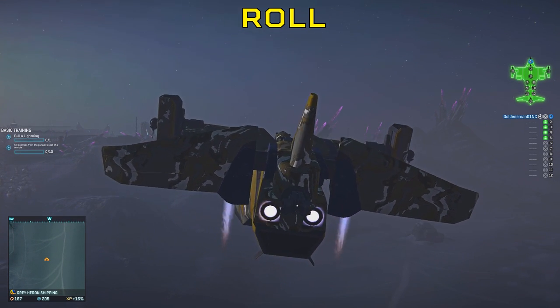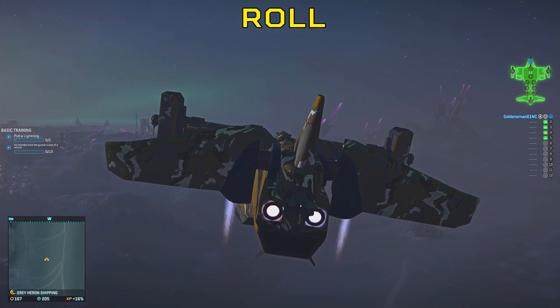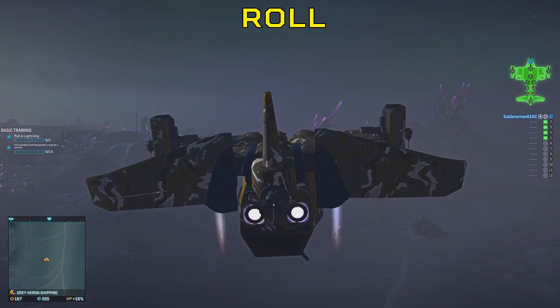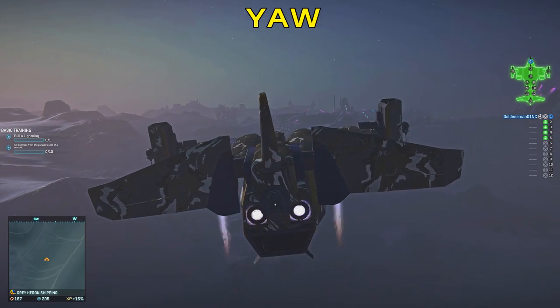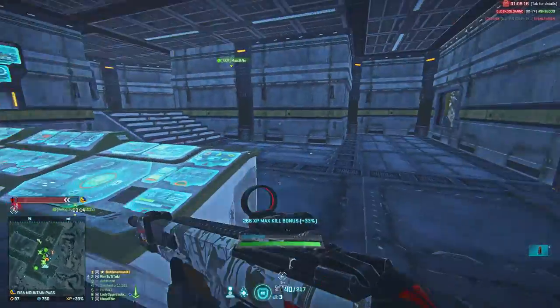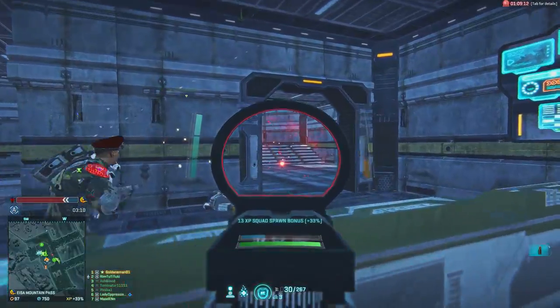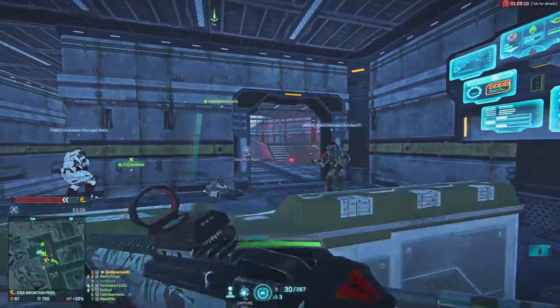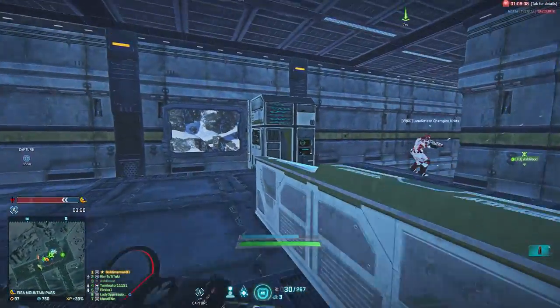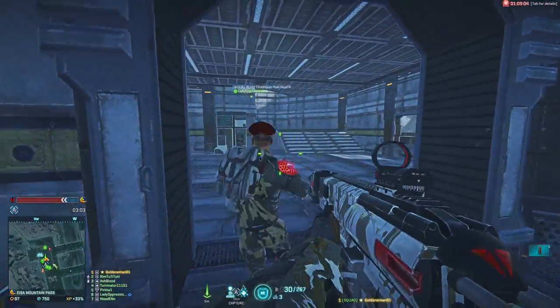Roll should be used for stabilizing the galaxy, but never when you're about to drop squad members — I'll explain why later. To yaw, we use the A and D keys. Your mouse should be doing most of the work when directing yourself. Head over to the VR room or quiet territory and practice. 99% of the time I'm pressing two keys at once.